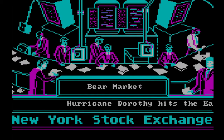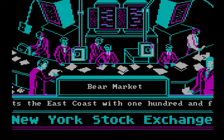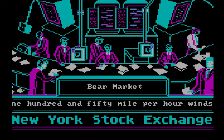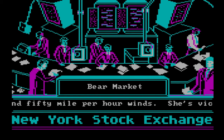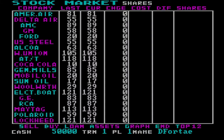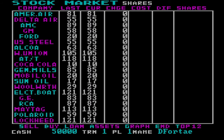Some of the events also have some pretty funny verbiage. Here it says, Hurricane Dorothy hits the East Coast with 150 mile per hour winds — she's vicious. At any time during the game, you can see the top 12 list with a nice background of the Statue of Liberty.